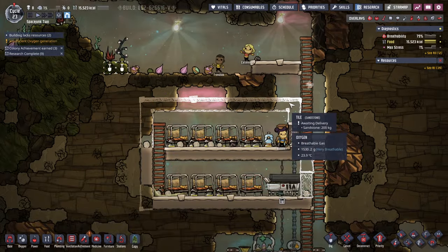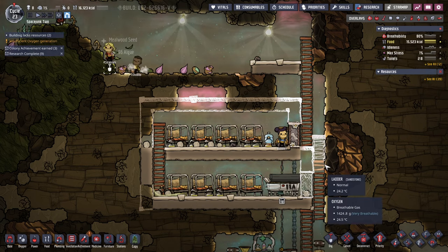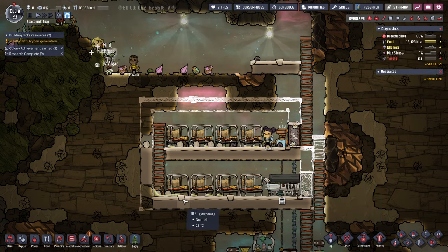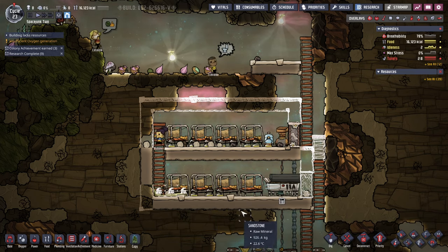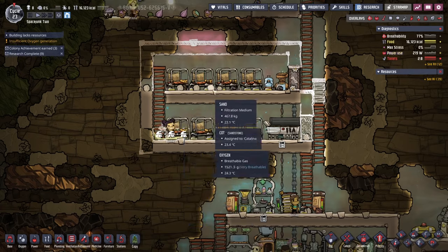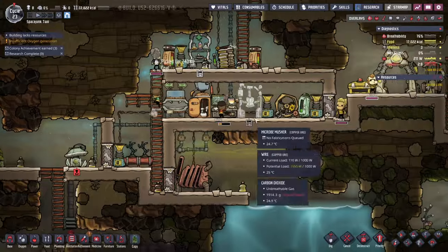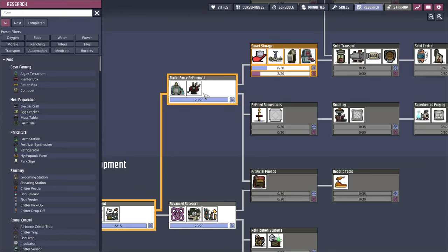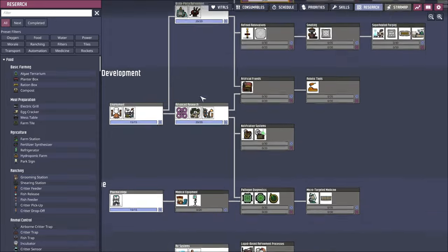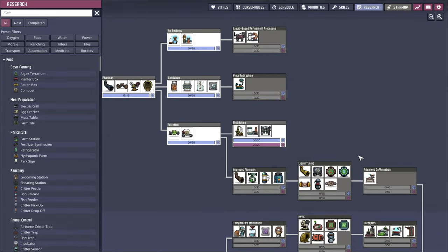They're not building this bit — awaiting delivery, it says. I told them to mop this bit. But we've got a lot of polluted water around, emitting polluted oxygen even. What sort of thing converts polluted water again? Because there is such a thing. Water sieve — we've researched it. We're going to have a water sieve.